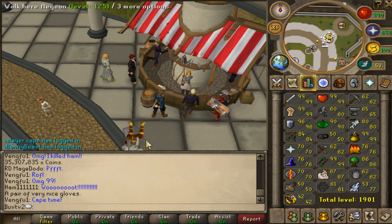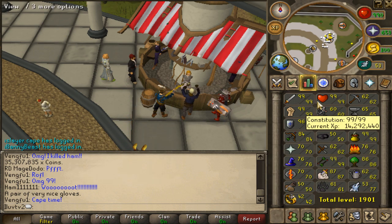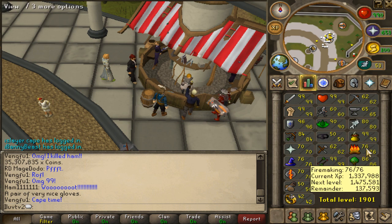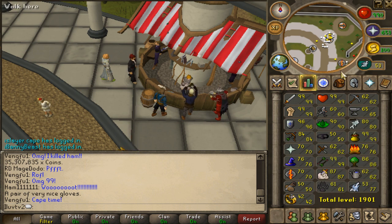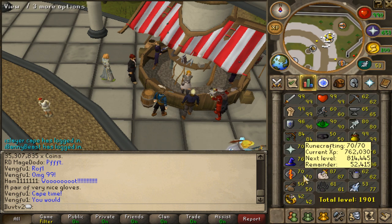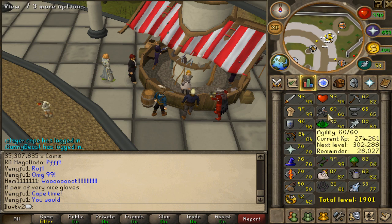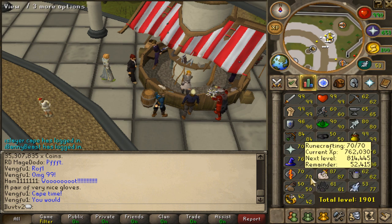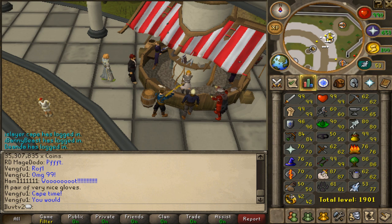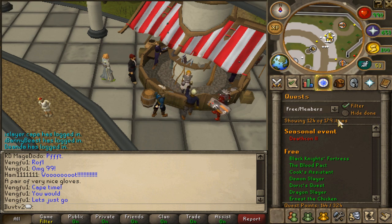I got 99 HP, or Constitution — that was probably my last 99. Nothing too exciting. Dungeoneering I don't like. Runecrafting I haven't done since it's become pretty much unprofitable. 50 Thieving, which means I haven't done Desert Treasure, which means I'm an uber noob. 50 Construction. Half the stats I hate doing — if that makes any sense.